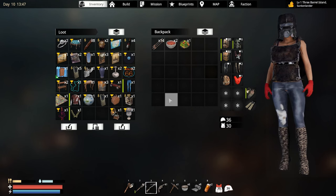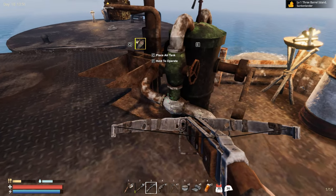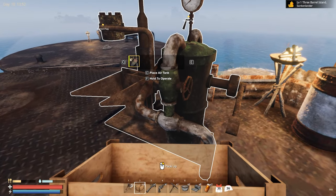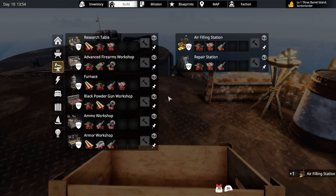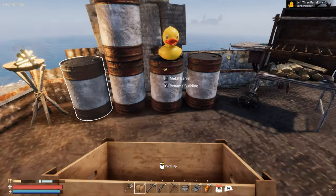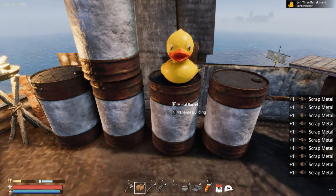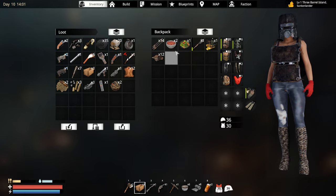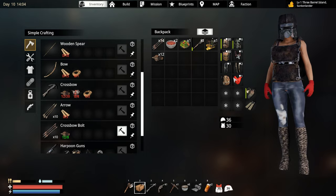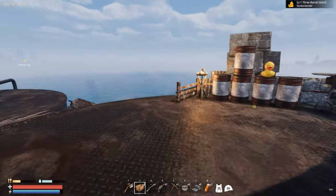Where is our little box? Right over here. I'm gonna take enough material to make one metal foundation, grab some of this and we can leave. We do have more or less everything. We can repair our stuff before we go on the road - boom, that's done, nice!